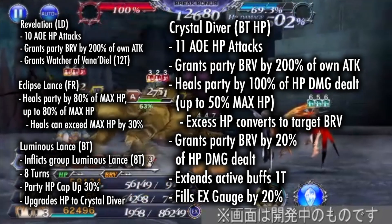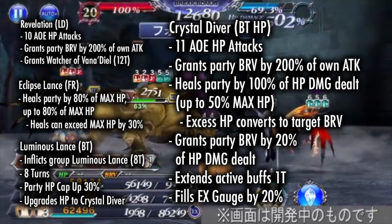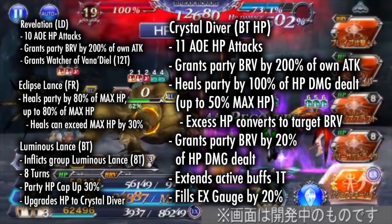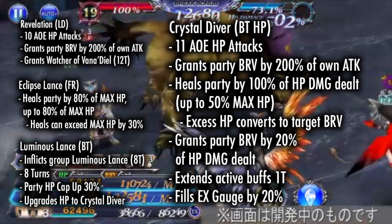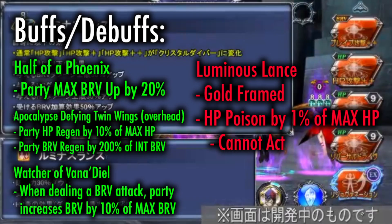Crystal Diver is a sizable 11 AOE HP attack move that grants the party brave by 200% of Celtius' attack. It heals the party by the HP damage dealt up to 50%, grants the party brave again by 20% of the HP damage dealt, extends any active buffs by 1 turn, and fills his EX gauge by 20%.